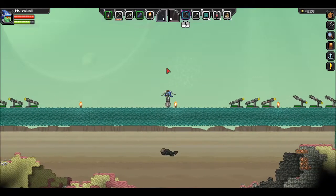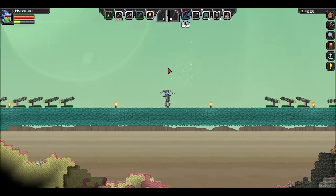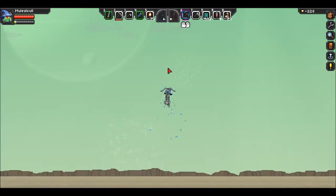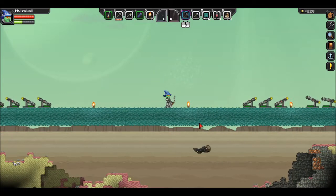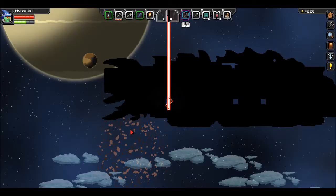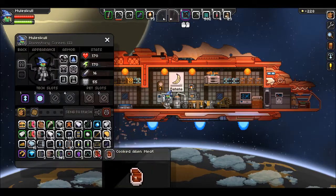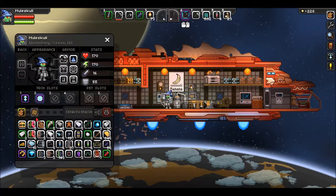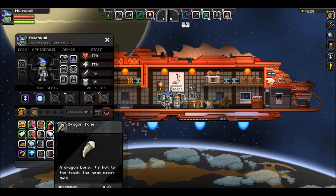There's the bone dragon. We got the dragon bone — or claw, or whatever it is. This is pretty sweet. Let's beam back to the ship. We're just gonna leave the turrets — they're only one pixel apiece, which is a pretty broken price if you ask me. Dragon bone — the heat never dies.